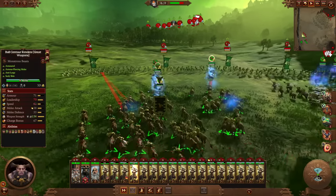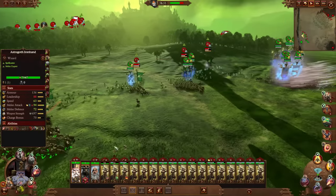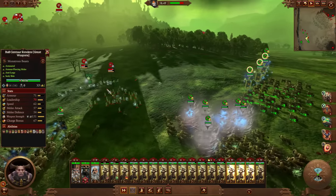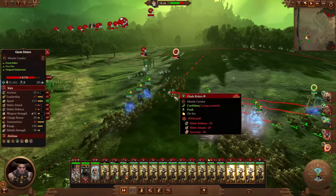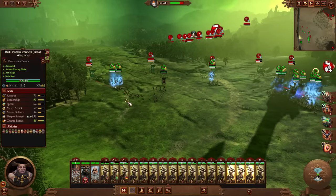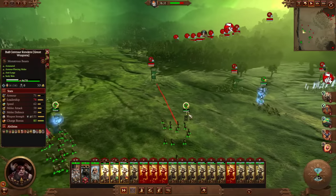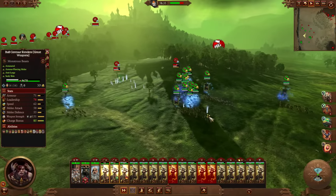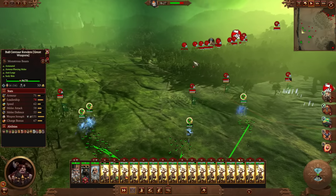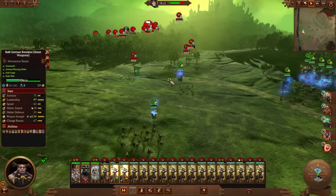We're not going to use any army abilities at all in this battle — it's going to be entirely up to the Bull Centaurs. They're not super fast, so the Glade Riders can outrun you. But because we've got regen as well, even if they do a little bit of damage here and there, as long as we can get into melee it's not so bad. We're still going to wait for their reinforcements, but they're coming at us straight away.